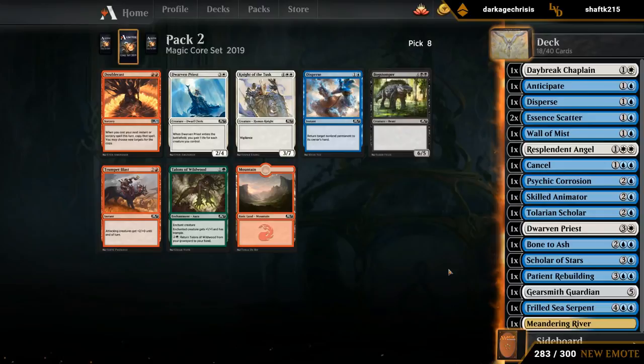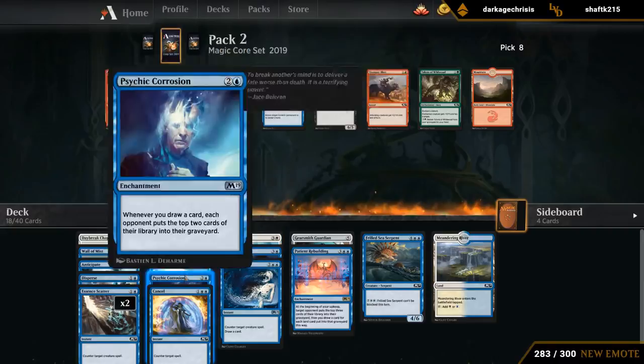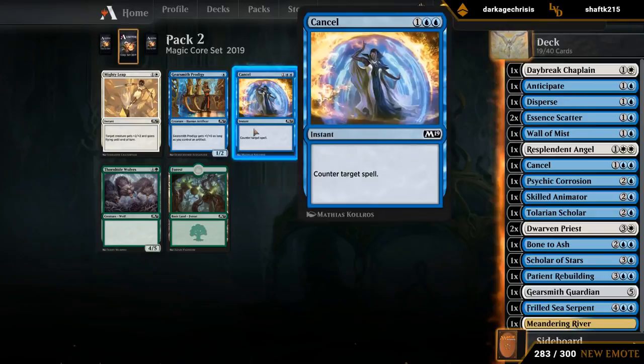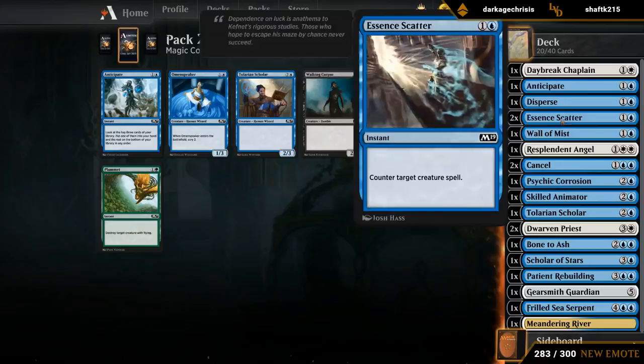Now we can have a second Disperse. Don't know if we're going to play the second one since our deck is a little bit lacking in card advantage — if we had more Divinations, Sifts, or other sources of card advantage, then playing Disperse has less of a drawback. But if you disperse one of the opponent's creatures, they can just replay it and you're down a card. We might actually want a second Dwarven Priest now as another good blocker that gains us a bit of life. We also wheeled Cancel out of the first pack, so we'll probably take it now. Both Omen Speaker and Anticipate wheeled — I think we prefer Omen Speaker, as for the most part it's an upgrade over Wall of Mist. We definitely like to have that early card selection.